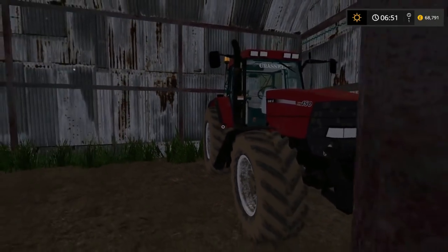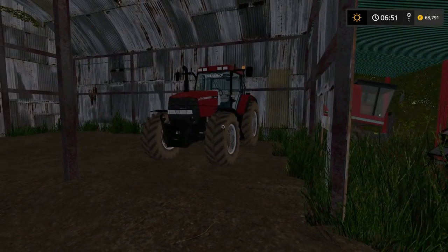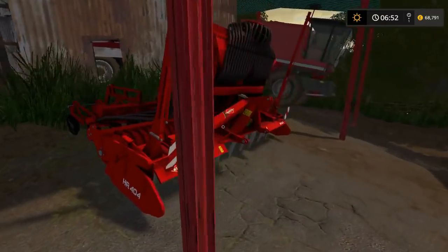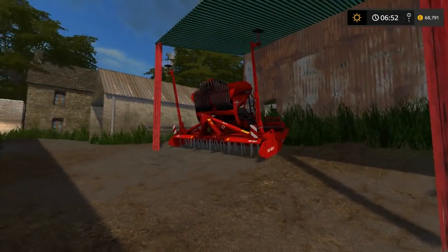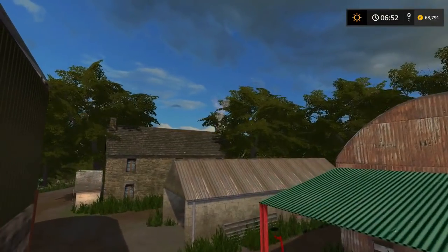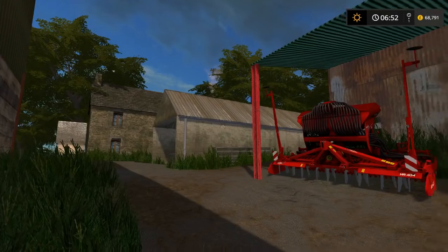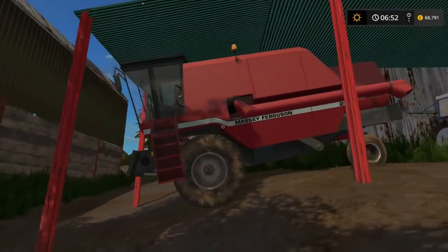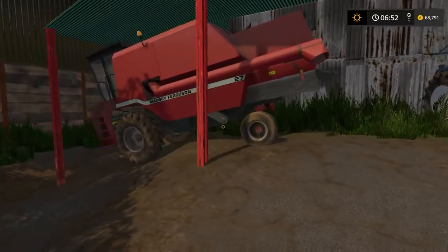We've got the MX170 but it says 150 on the side because the decals don't change. I think it's Scott Murray's one because you had to pay for the original model and he got it in game and all that. There's also an all-in-one cedar there which is quite nice. I've also added a smoke particle effect to the chimney to make it look like someone's home. The Maz Ferguson 27 combine only just about fits in here - it was a bit of a squeeze.